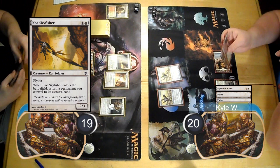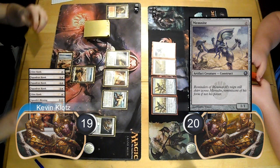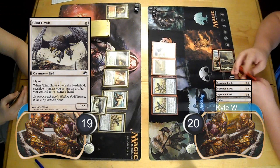Kyle then played a second Signal Pest and passed the turn. I played a Core Sky Fisher, bringing my Quest up to two counters and bouncing my Plains. I replayed the Plains and cast the Steellinks, bringing the Quest up to three. On Kyle's next turn, he played a Squadron Hawk and a Mim Knight and searched for three more Hawks. I then resolved a Signal Pest, bringing my Quest up to four counters, then bounced it with a Glint Hawk, bringing the Quest up to five.